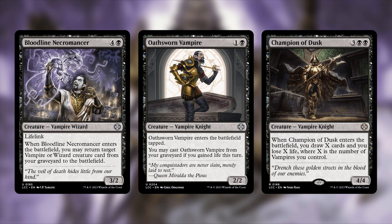Bloodline Necromancer is also getting cut — four and a black, a 3/2 vampire wizard with lifelink. Whenever it enters the battlefield you may return target vampire or wizard card from your graveyard to the battlefield. The effect is great but five mana is expensive for this effect, and we added better recursion options elsewhere, so Bloodline Necromancer made room for those upgrades.